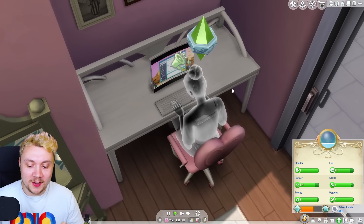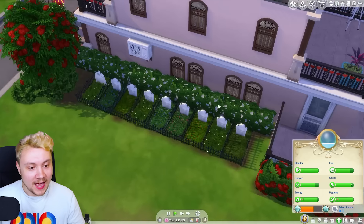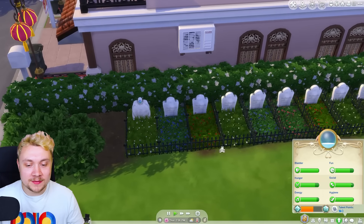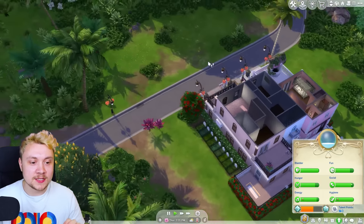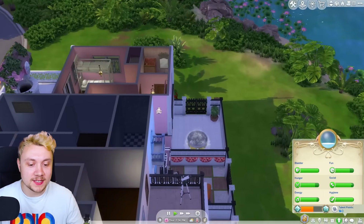Shanice is for some reason a ghost and a spellcaster and I don't quite know why. And these are all of the graves of all of the Sims we've killed. Obviously it's time to move out of Tomerang and go into the big city, the big Mexican city.